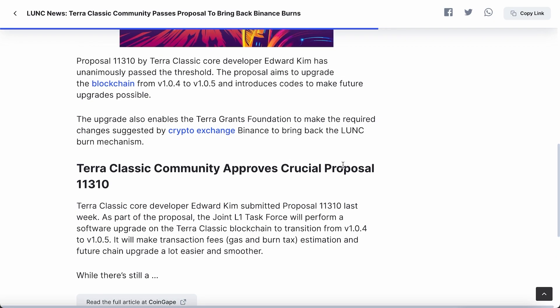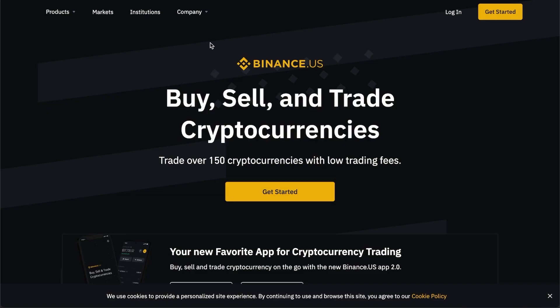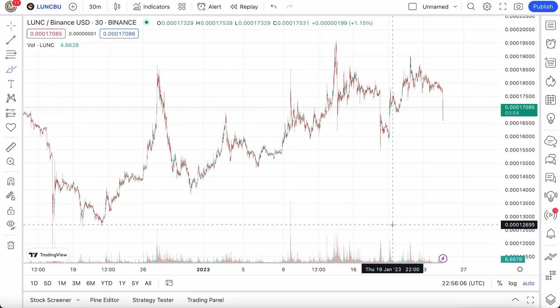We do have a few proposals being passed and also talked about. You do have the lead developer, Edward Kim. This guy is launching the new proposal 11310. This proposal is aiming to upgrade the blockchain from the old version to the new version, making new codes to make future upgrades possible, and also enables the Terra Grants Foundation to make the required changes suggested by Binance to bring back Terra Classic burn rates.